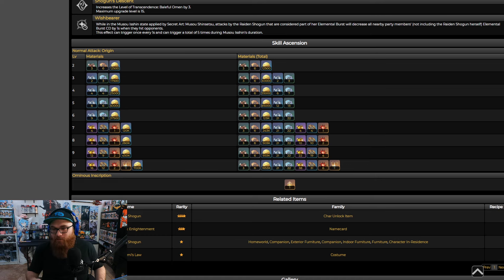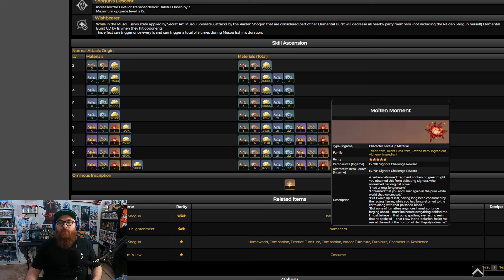You're also going to need more Handguards for talents: 18 more Old Handguards, 66 more Kageuchi Handguards, and 93 more Famed Handguards. Then you also need the world boss material from Signora — Molten Moments. Signora is the world boss and you get Molten Moments from her. You'll need 18 of these in total, and you can usually get two drops per run, so it's going to be a long grind, but it is worth it.